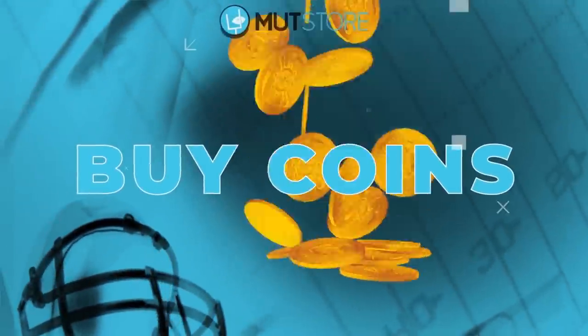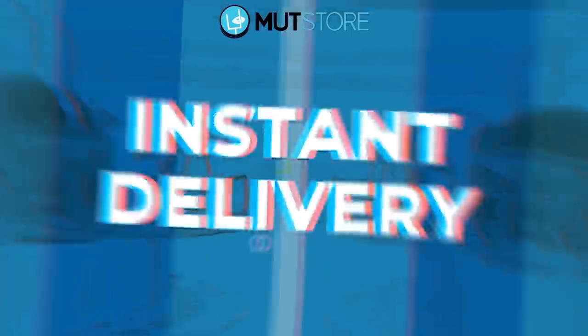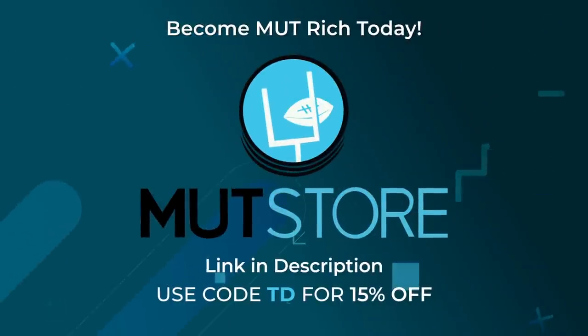If you guys are in need of some coins to get that player or team you've always wanted, make sure to check out Mutt's store and use code TD for 15% off.